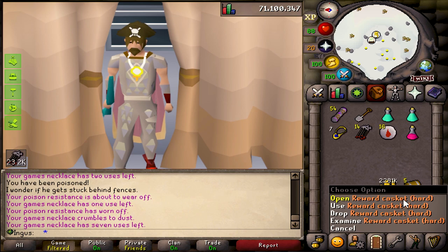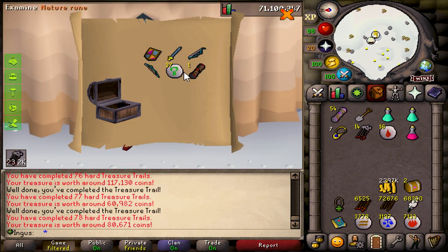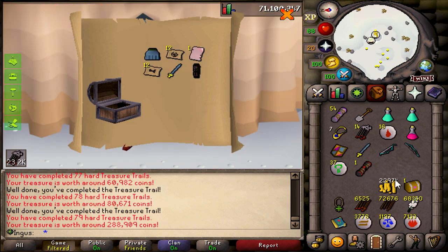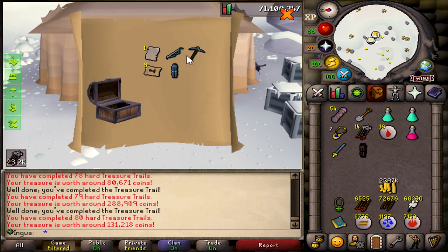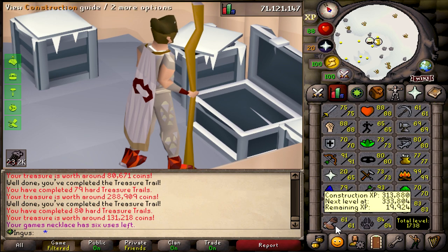Here's another five hard clues. Some cerulean plate legs, some trimmed red dragonhide, and some more — there we go, last one — and some Bandos plate legs. Okay, so that puts us at 2.7 mil, which should put us pretty dang close to 99 construction.